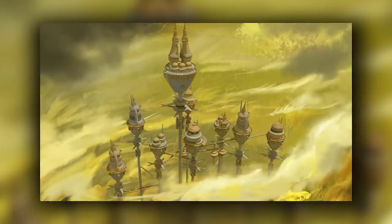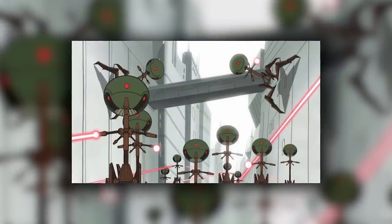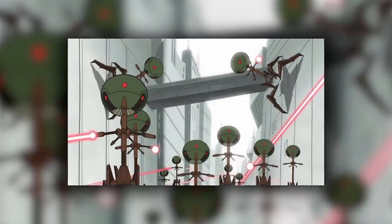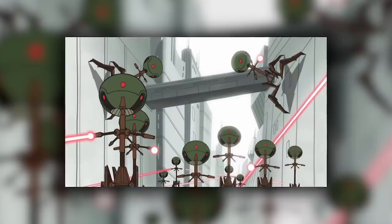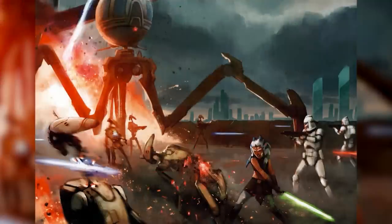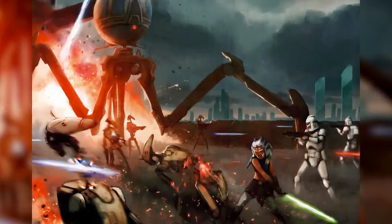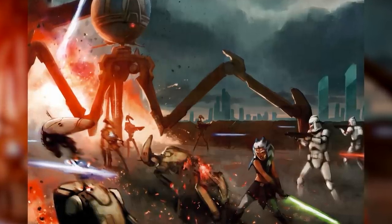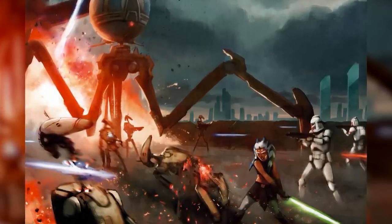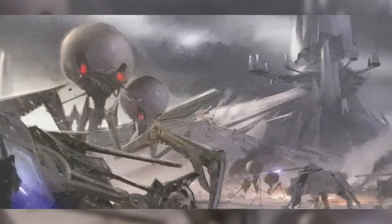There were actually two types of Tri-Droid: the Octoptara Combat Tri-Droid and the Octoptara Magna Tri-Droid. The two variants were identical in everything except size and armaments. The Combat Tri-Droid was barely twice as tall as a clone trooper when standing at its full height, while the Magna Tri-Droid stood as tall as a five-story building and could crush a landspeeder underfoot. You can actually see both variants in Revenge of the Sith. Magna Tri-Droids appear prominently in Mygeeto during the Order 66 sequence, while Combat Tri-Droids frequently appear in the background on Utapau.